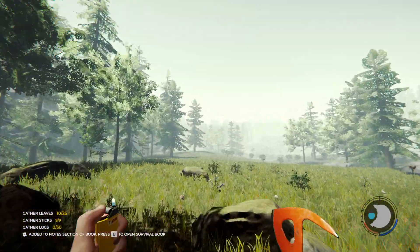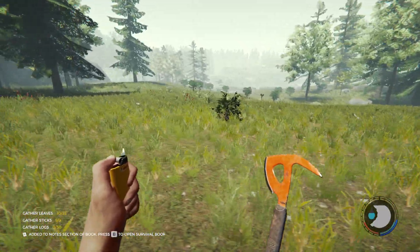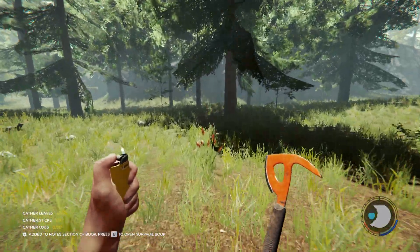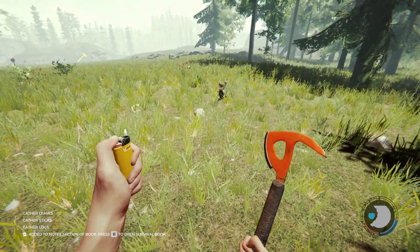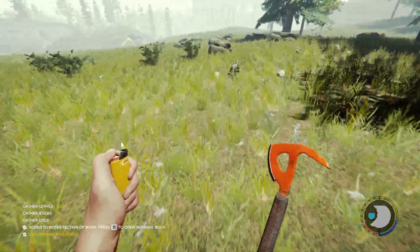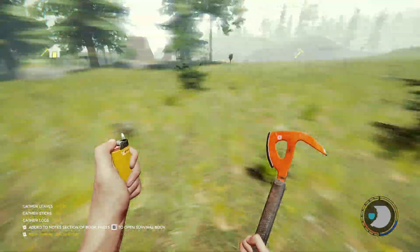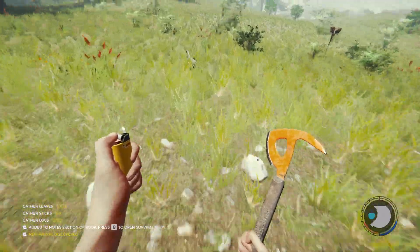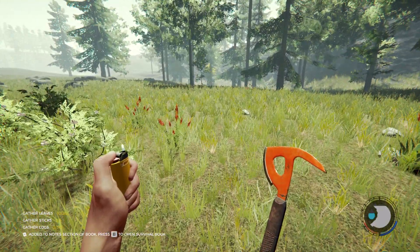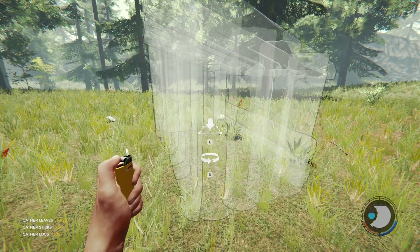Alright, so now we are here — fertile lands — which was kind of where I was trying to get to. We can start building. That was odd though, that was not supposed to have happened. Get over here — no, I missed. Skin is used as armor by the way. I think it's time that we put ourselves a just — we'll do a log cabin for the time being. I think I'm gonna do that pre-built big log cabin.